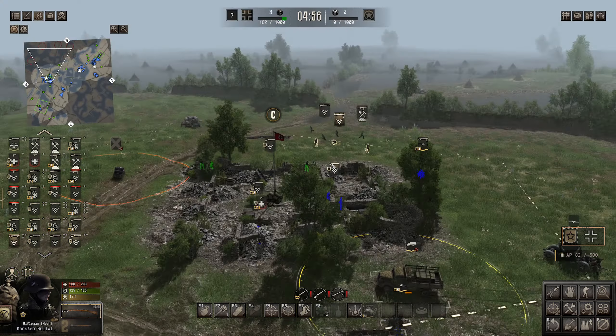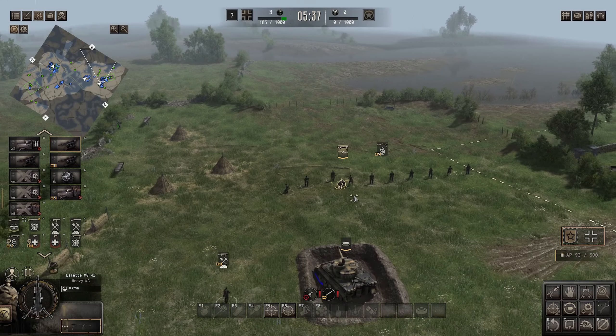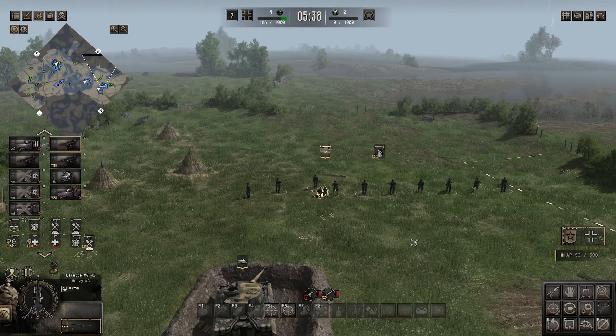We do have the Wirbelwind back here. Get a large trench dug there — dig one there as well. MG, sandbag in there. Other MGs are digging in on position. Half-tracks pull back a bit. Infantry's ready to push in. Spotlights in position. No sandbags available — fine. Command squad, get in the building.